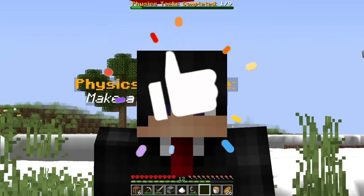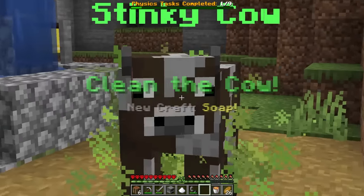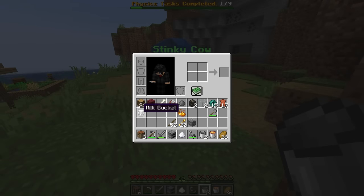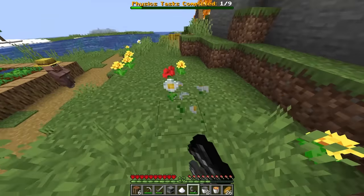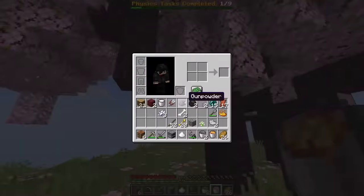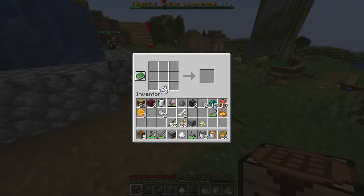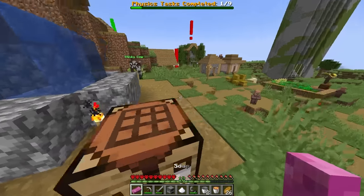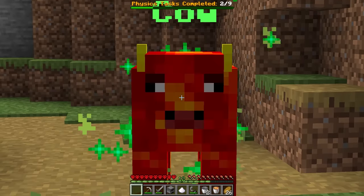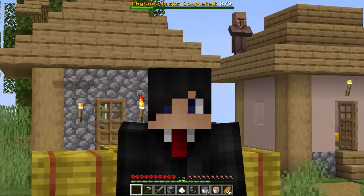Next physics challenge: a stinky cow. I need to craft soap — using milk from the cow, white dye from bones, and honeycomb. Making the soap, then scrubbing the cow with right-click. It's working — the smell is going away! The cow then turns red, which is very creepy. Moving on to the next challenge.